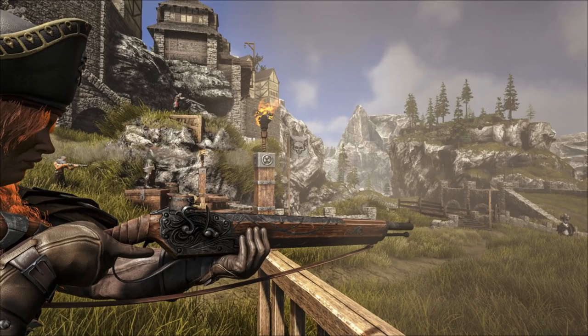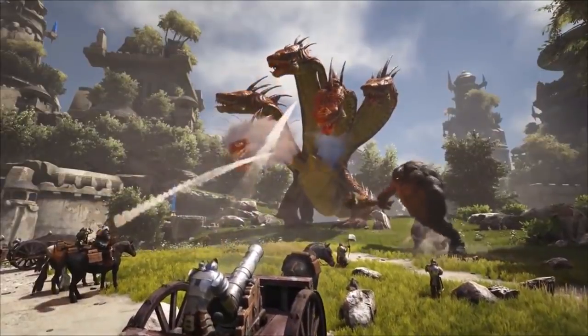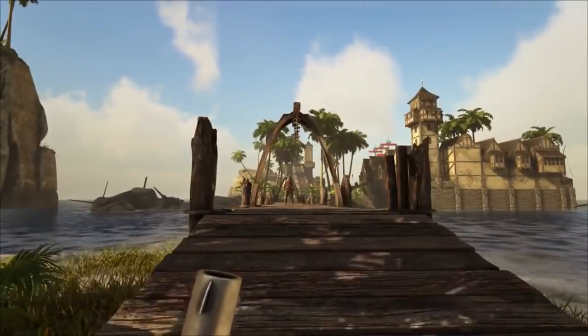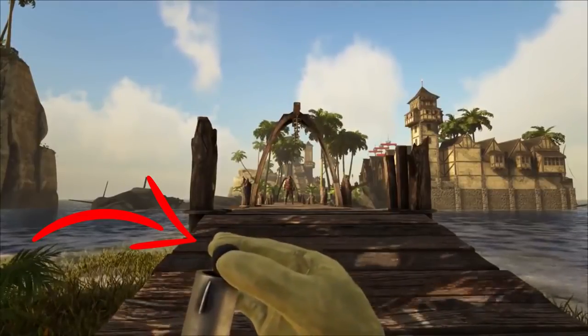Muskets are two-handed weapons and will be our best bet for long range shooting. Muskets in history predate rifling, which added a spiral bore to the inside of the barrel. Don't expect these to be insanely accurate, but they will be your best bet for long range. Like the pistols, they will fire ball ammo, and the ammo for muskets and pistols should be interchangeable.